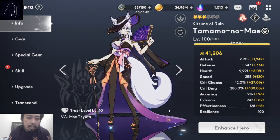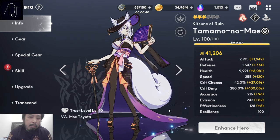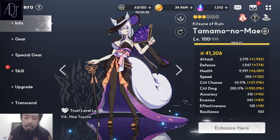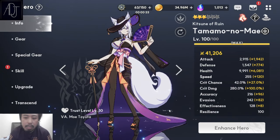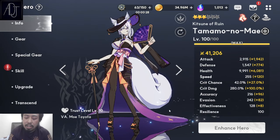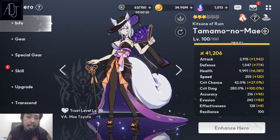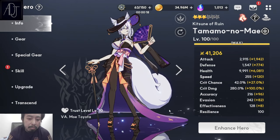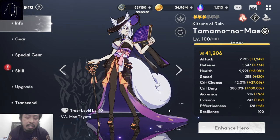First and foremost, Tamamo No Mae is not a mass summon. She is not a must-pull — unless you are simping for her. If she's your waifu and you really like her design, then go ahead and summon for her. But from a meta perspective, she is not a meta character in PVP. In PBE however, she's really, really good. That's my too-long-didn't-watch: in PVP she's not meta, in PBE she's really good.